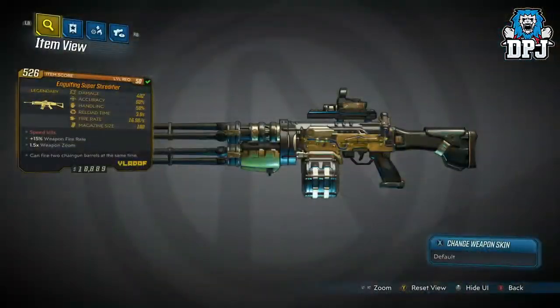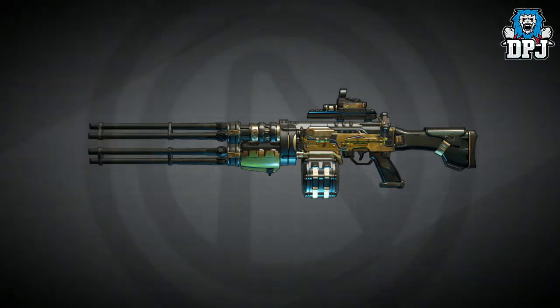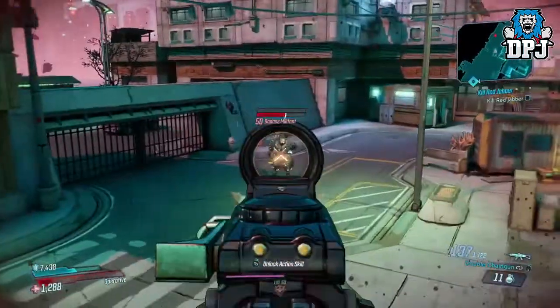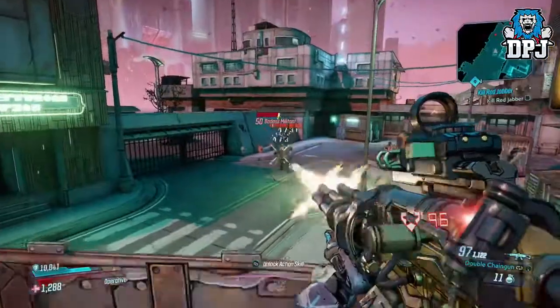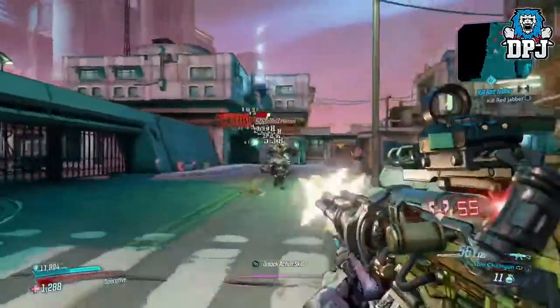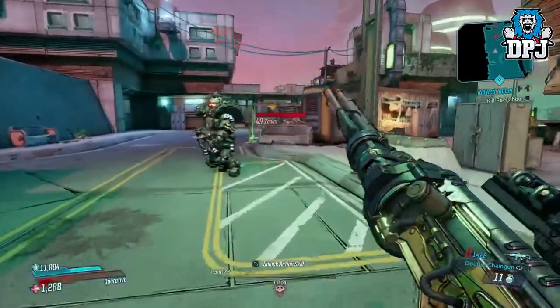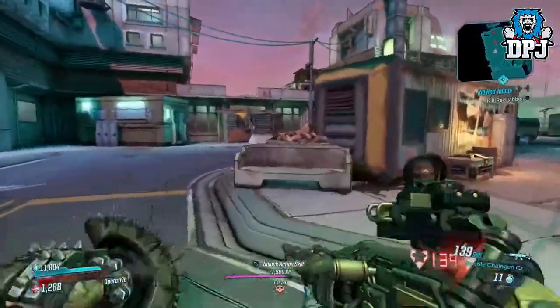Next up we have the Engulfing Super Shredifier, looking a bit like Lucian's Call. Upon first look you'd think it just looks like a standard minigun weapon we've seen plenty of, but once you activate its second feature it turns into another level of animal, shooting out of both barrels at the same time and absolutely shredding whatever's in its path. Could you imagine this with the same perk that Lucian's Call has? Wow, that would be incredible.